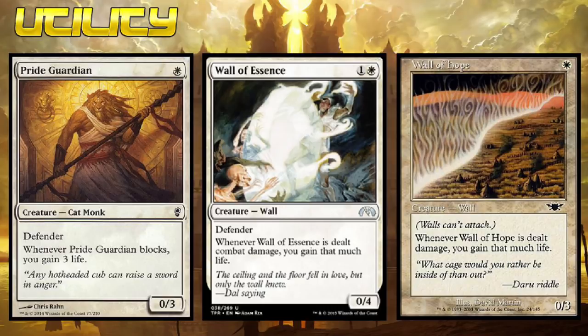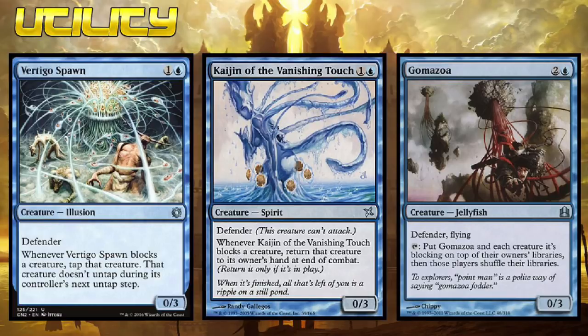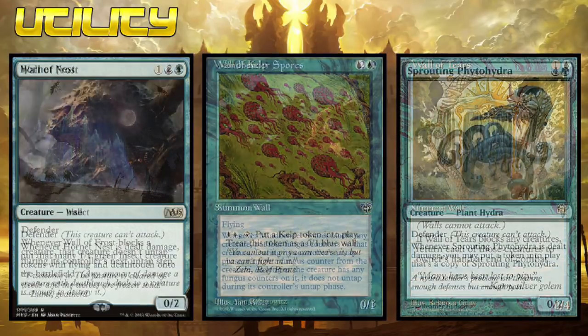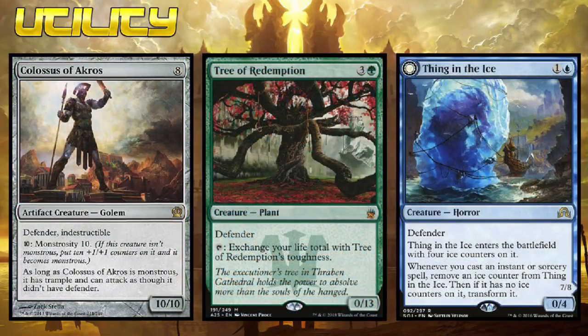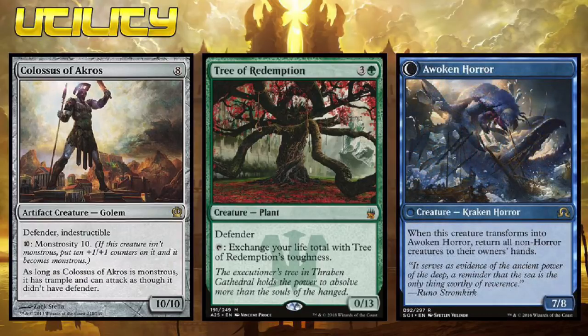Maybe you want some Defenders that can help you gain life — well, there are a few that can help out with that. And while you're busy Wall of Denialing and gaining life, you might as well bounce your opponent's creatures back to their hands or just freeze them in place and prevent them from untapping. Congratulations to all you Wall of Kelp owners out there — it's now officially, thanks to Arcadis, the most expensive card out of the Homeland set. Put Wall of Kelp and Sprouting Phytohydra together and you can make all your Defender token-creating dreams come true. Colossus of Akros can actually enter the battlefield and attack without having to be monstrous first, and Tree of Redemption doesn't totally suck anymore. You can also use Thing in the Ice as a mini creature board wipe and make your playgroup reconsider why they play Magic with you.